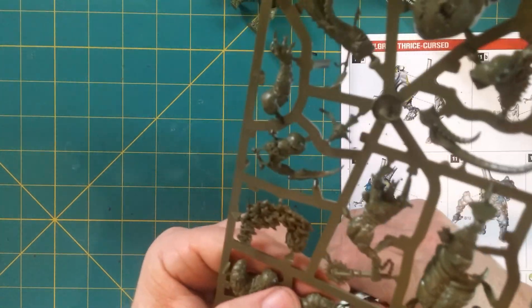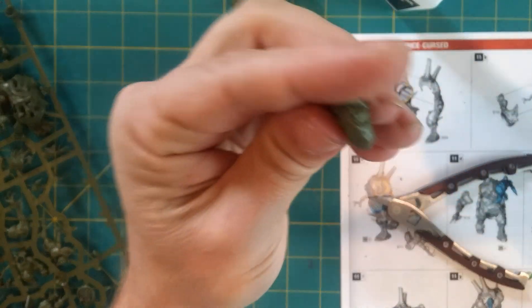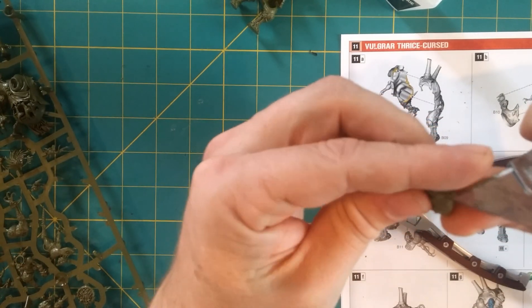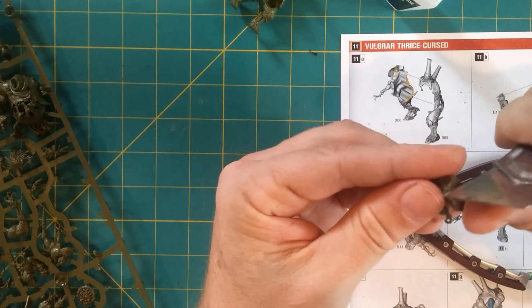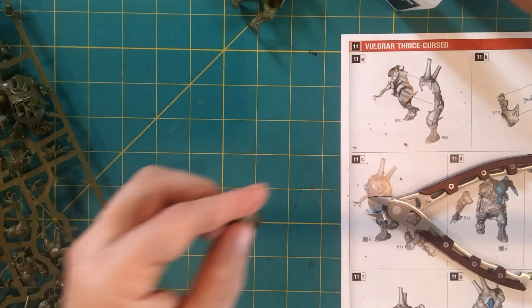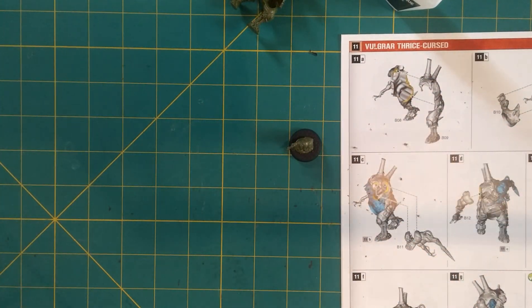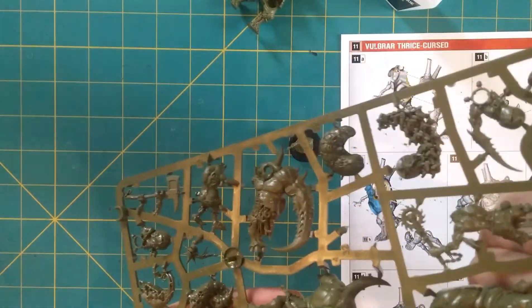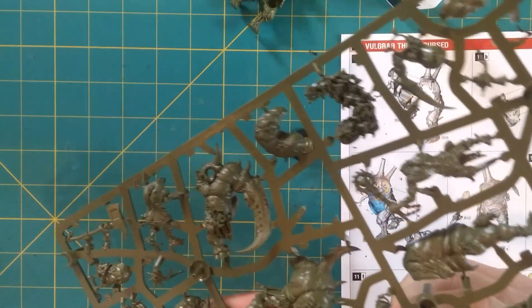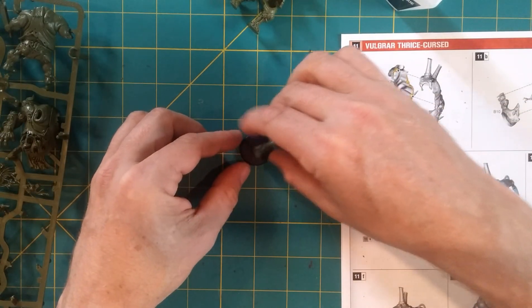We're going to go with one of these grubs. Done. Look for mold lines — do you see any? Not really. Take it, you get a base, bang, done. Some of the fly swarms — same thing. Clip, clip, clip, clean the mold lines, get a base, glue it, done.